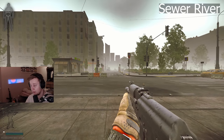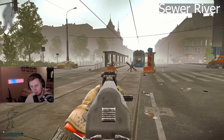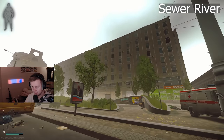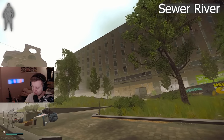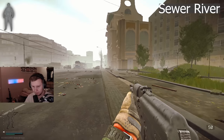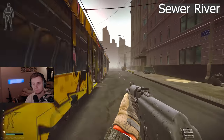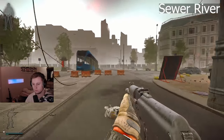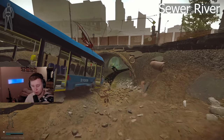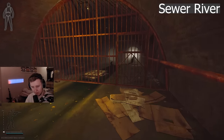The next extraction is called Sewer River. It's to the left of the cinema — the cinema is our main reference point. You follow the main road, go past the news building, which is called News — maybe one of the federal Russian channels. After that building, you turn right and go to the very end. Here you can see a tram going into the ground, into the sewers. You just follow the ropes and this is where the extraction is.